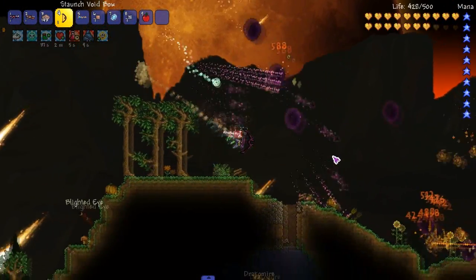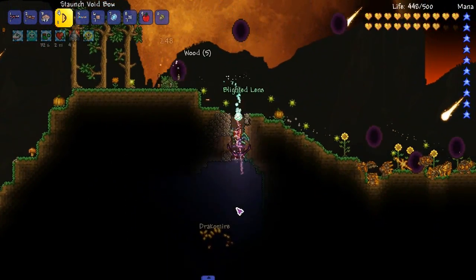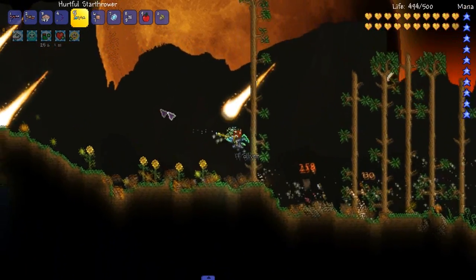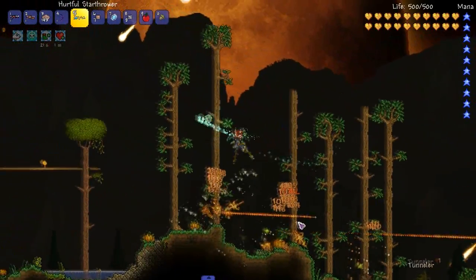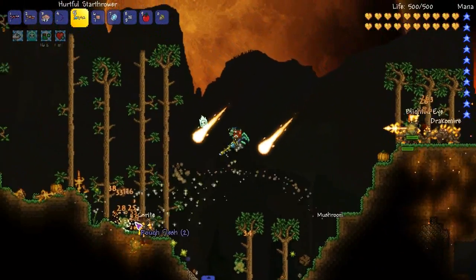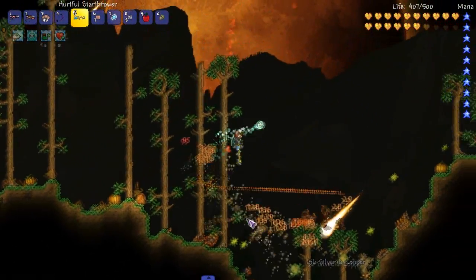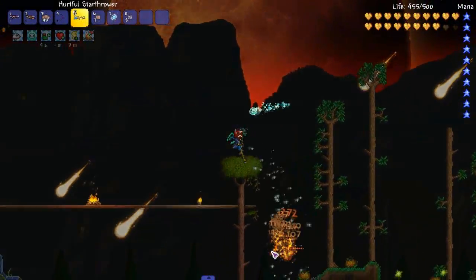We're gonna use this bow. This bow is not — I don't consider this a cheap weapon. It's not super OP, it's really good. It's not like the Star Thrower. But let's see if we can destroy this pillar really quick just using this weapon — I want to get this pillar done. We're not killing the Moon Lord — we're gonna fuck around with the Moon Lord and see what happens, because I just don't want to kill him.